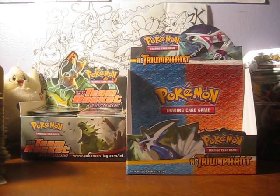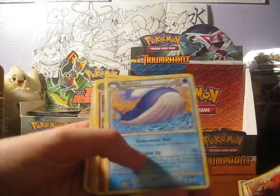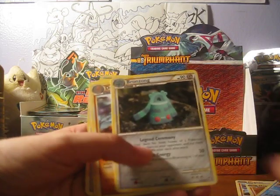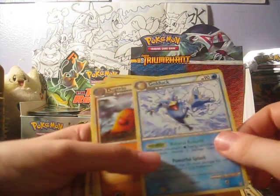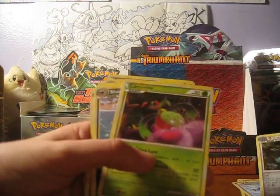So there goes that, and let's do regular rares now. These are our regular rares. We got a Dugtrio, a Magmortar, a Wailord — I like that, 1 HP — Bronzong, Golduck, which is really cool. Dugtrio again, Bronzong again, Carvanha, Sharpedo, Grumpig.